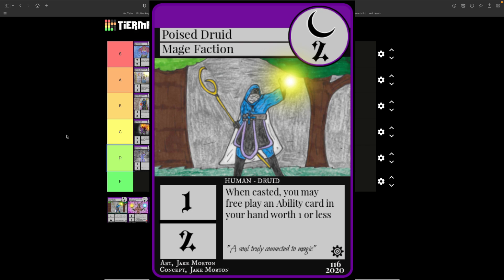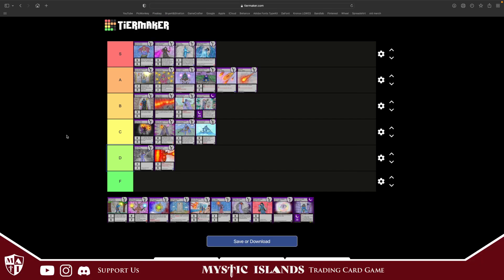Poised Druid costs two, one attack, two defense. When casted, you may free-play an ability card in your hand worth one or less. The problem is it's pretty slim that you're going to have an ability card worth one or less in your hand, but it's not bad. I'm going to throw it in C tier.